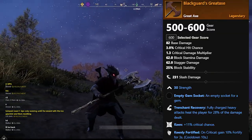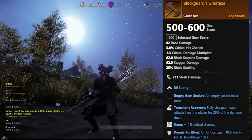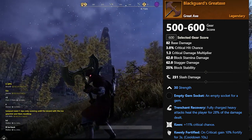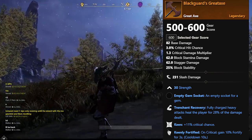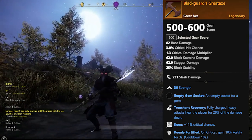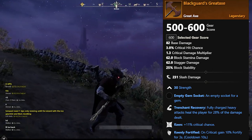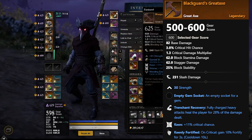After that we have the Blackguard's Great Axe, which also has 30 Strength. It has Trenchant Recovery — fully charged heavy attacks heal the player for 28 percent of the damage dealt — Keen, plus 11 critical chance, and Keenly Fortified — on critical, gain 10 percent fortified for three seconds.